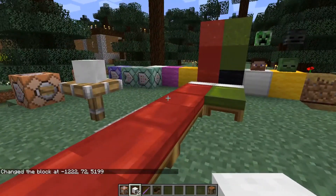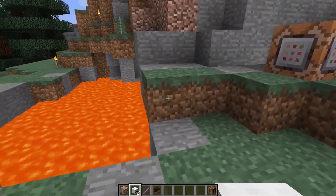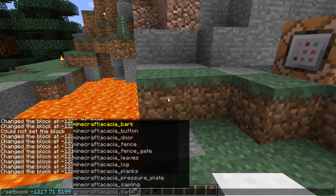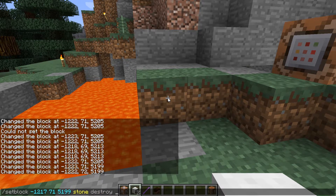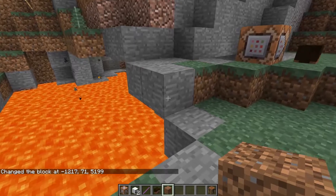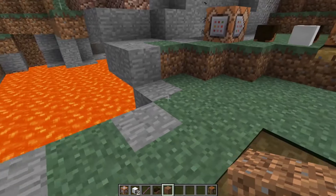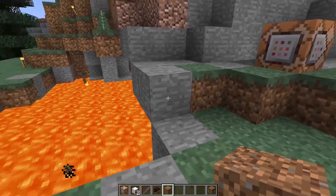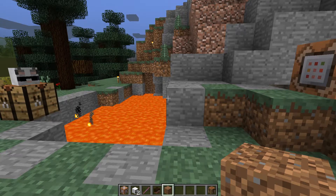Now if you use 'destroy', let's try with this block. Set block to this position, change it to stone, and destroy whatever was there. Now I get the item — it is like I mined the thing. The item pops out and I have it, and it's replaced by whatever I put into setblock. Those are the three options you can now use.